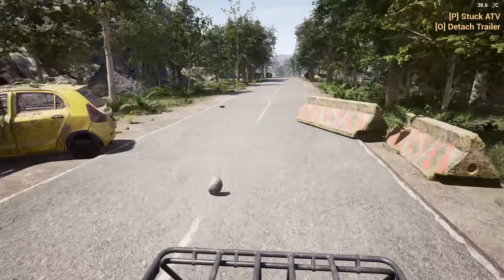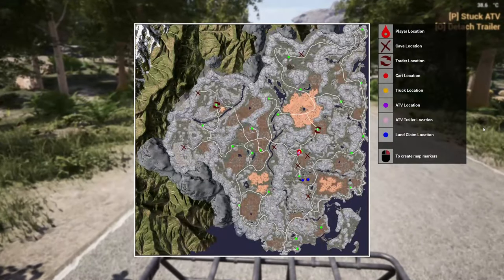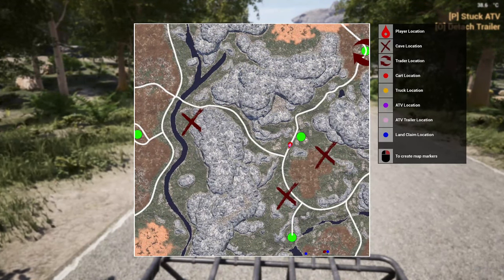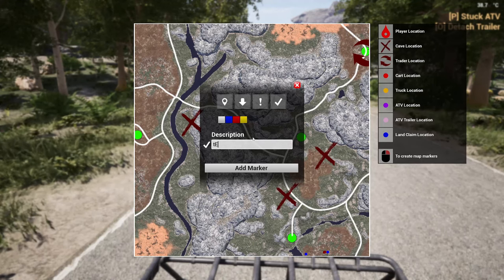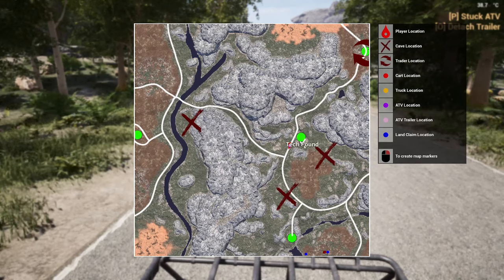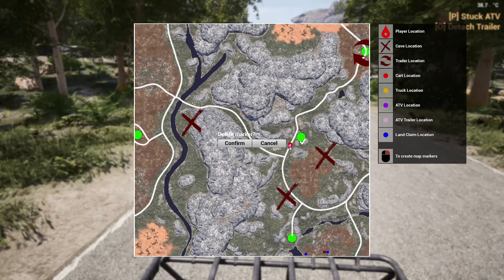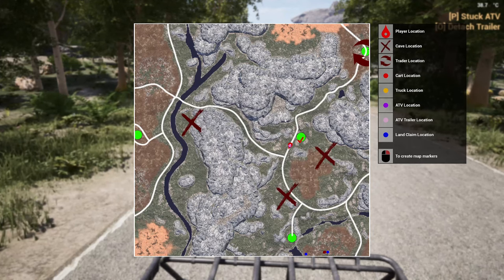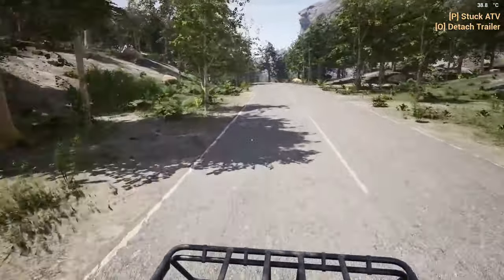We're going to head back towards the homestead. We might stop at the town along the way and just loot up. While I'm thinking about it, let's create a custom marker and check this off. I know for sure I've done that one. I need to change my marker - I'll delete it and put a new one in. I want to make this stand out. So we'll go back down to the next town - I already know I did that one but we'll walk around and collect some stuff.